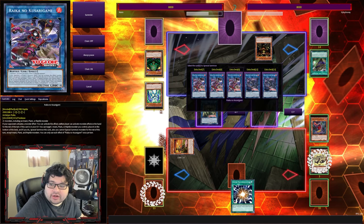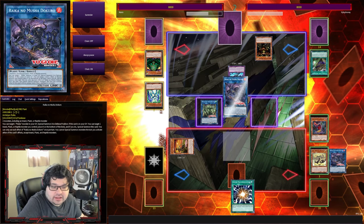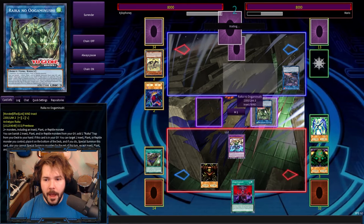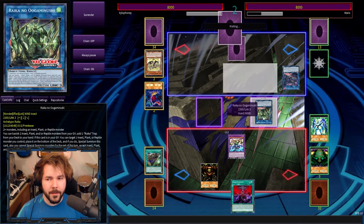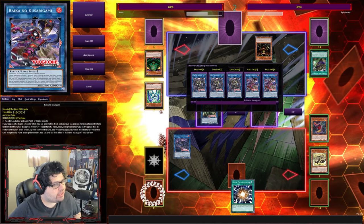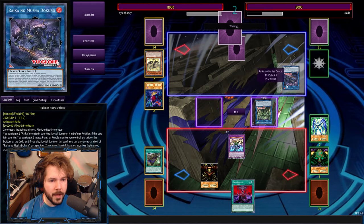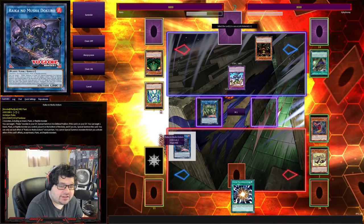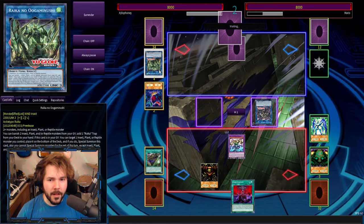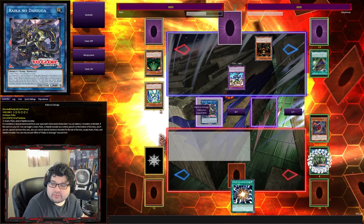I can try to bring out the Link 4, but I think I can go straight into the Link 5 if I activate my monster by sending away — yes, because they keep bringing themselves out. I think you could have potentially brought out the Link 4 and then the Link 3 after that. No — the Link 4 is the one that if you activate a monster effect, you cannot activate cards from your hand for the rest of the turn. That's the negate one. That one wasn't going to yield me another monster, sadly. Here's your Link 5 — just like that. Rika no Dioga.